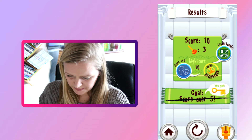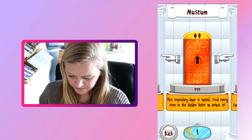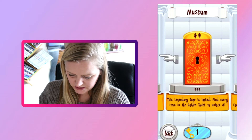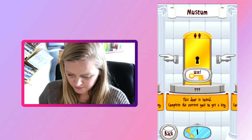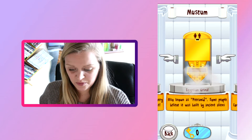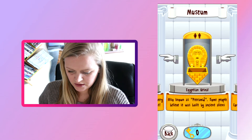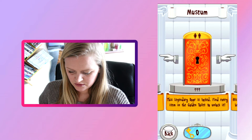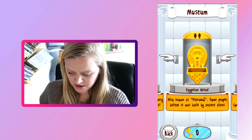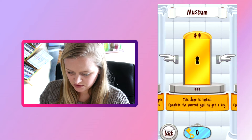I got a key - what does that mean? Oh okay, there are different areas. This door is locked. The legendary door is locked - find every item in the golden toilet to unlock it. So I can use a key to open this door. Egyptian urinal - also known as pyramid. Some people believe it was built by ancient aliens. I think it's just a collectible thing.